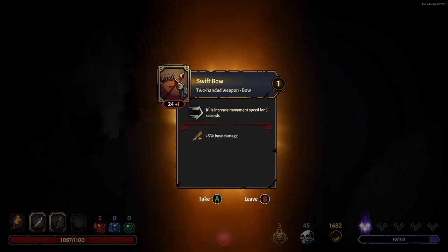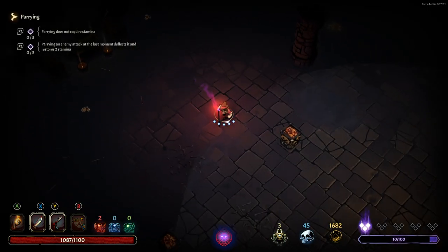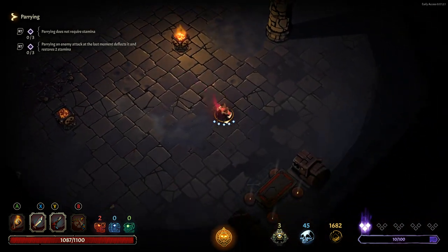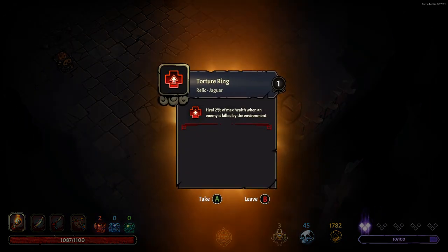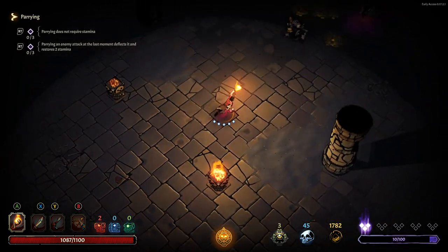We got ourselves a bow — Killy increases movement speed and 5% extra base damage. Honestly I haven't used bows too much, but apparently they got buffed recently so we might have a better time with them. Which is very nice. Get another chest here, another relic. You have a 2% chance when killing an enemy with the environment — that's not going to be super useful, but we will make use of it.